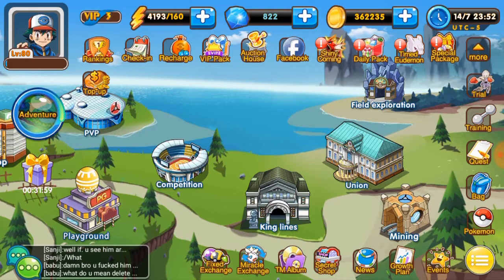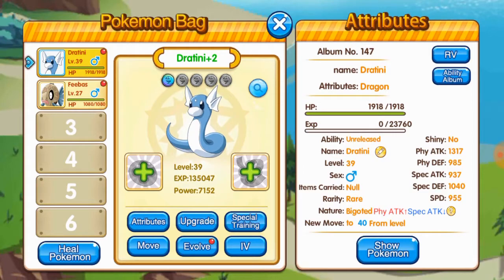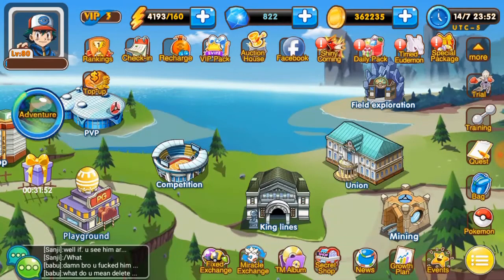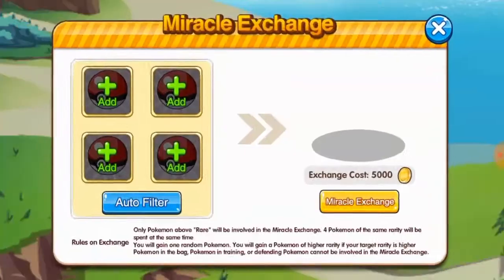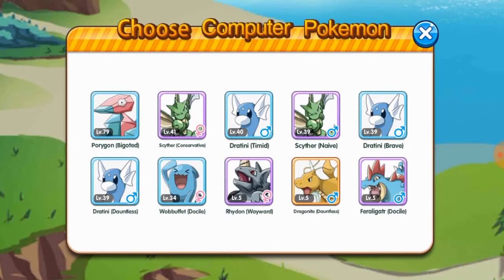Also, the Pokemon shouldn't be in your actual team, because then, same story, the Pokemon won't be available for exchanging. Also remember that if your Pokemon has any items on it, you won't be able to do the Miracle Exchange either.